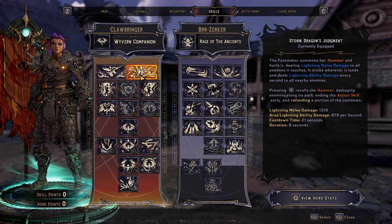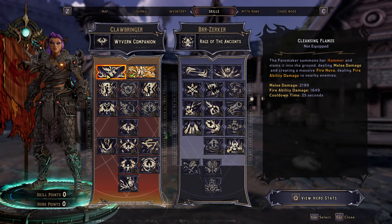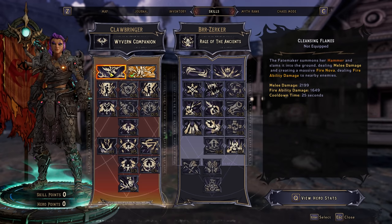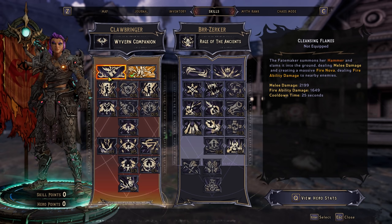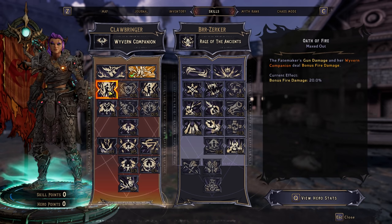Jumping in on the Clawbringer side: Storm Dragon's Judgment. Unfortunately, Cleansing Flames just sucks — the hitbox on it is super janky, it doesn't do as much damage as Storm Dragon's Judgment because Storm Dragon's Judgment hits twice, it's got a longer cooldown, and you need to be point blank. That action skill is just bad. You can make it do damage, but Storm Dragon's Judgment is just better and actually quite good.